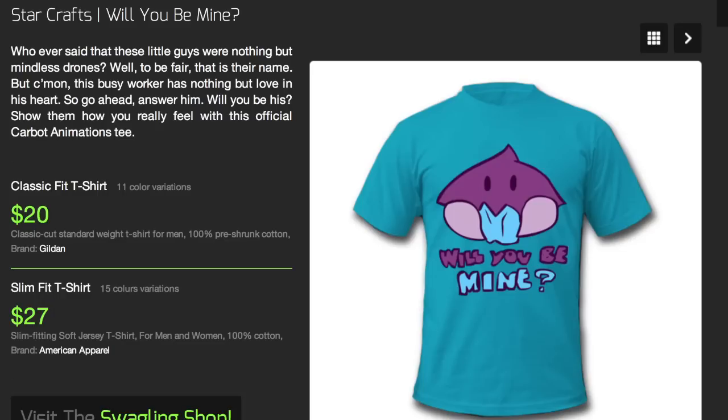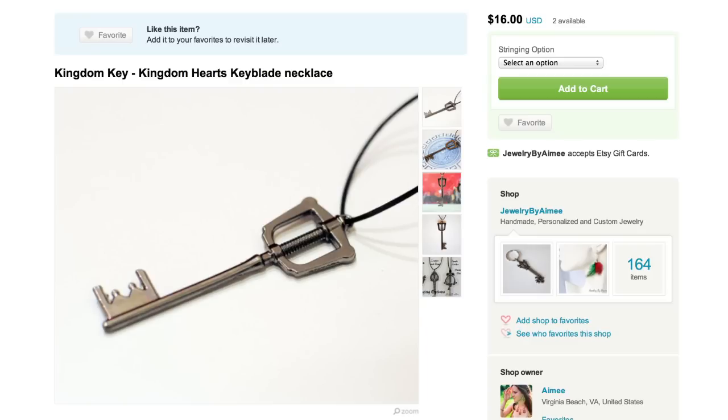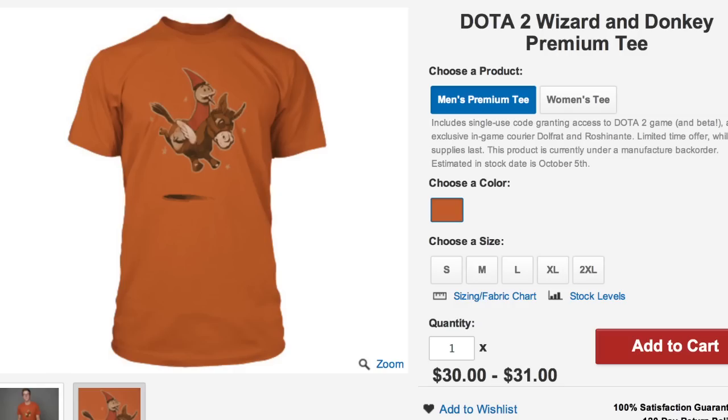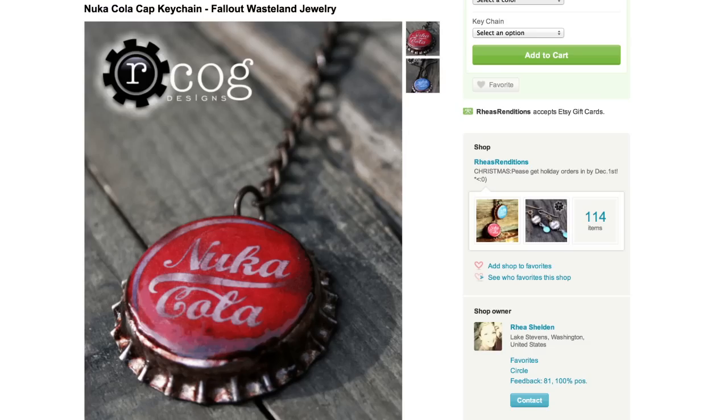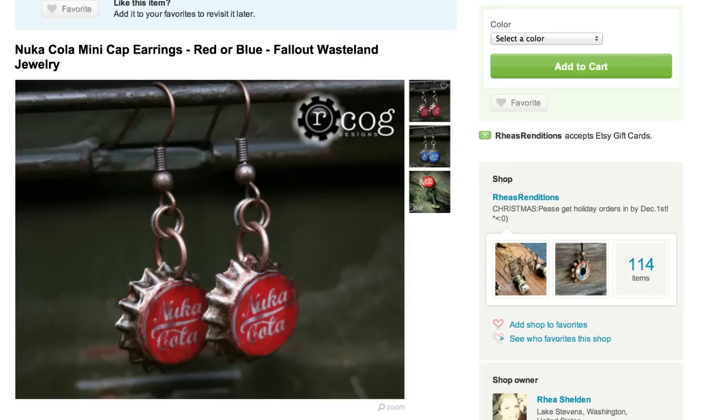Now let's not drone on, so observe this Will You Be Mine t-shirt from Swaggling.com. Or unlock your loved one's Kingdom Heart with this Kingdom Key. And then get them this Dota 2 t-shirt that comes with free access to the game and an invite to the beta. If you want to invest in the future, then try a Nuka-Cola bottle cap keychain or a pair of earrings.